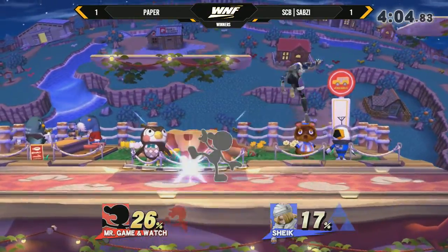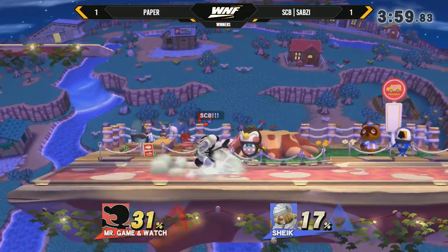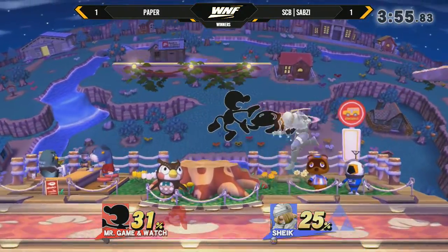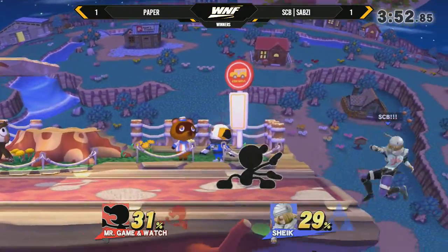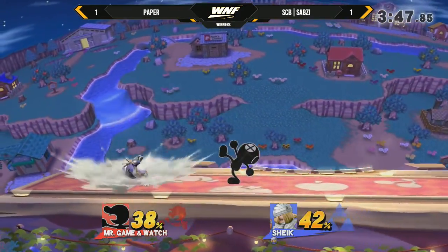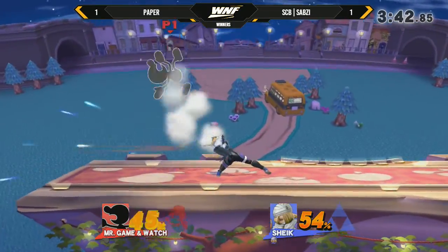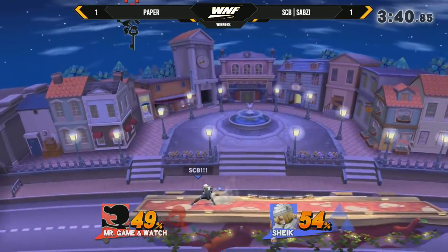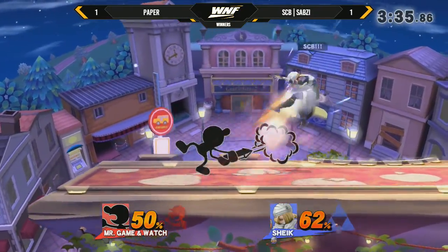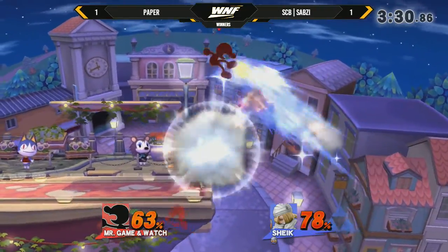Needles are out - can't bucket those. Not at all. I wish we saw a lot more needles sooner because that definitely would have helped him. Again, he's just kind of going toe-to-toe. I think that initially after that first game, he felt like he was playing really strong. He saw the DI coming out of Paper and he was just like, okay, I think I can just take this guy. And now Paper is playing a lot better, actually bullying him in the game. Sabzy hasn't really tried to go for any of the bouncing fish setups anymore either.